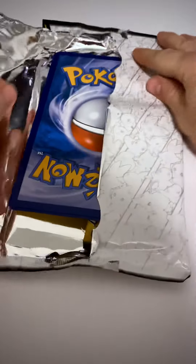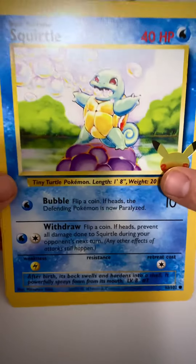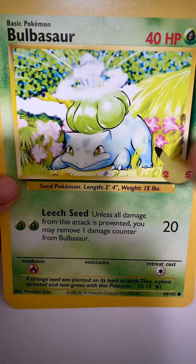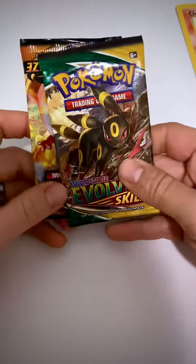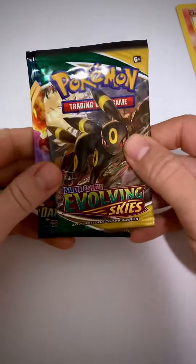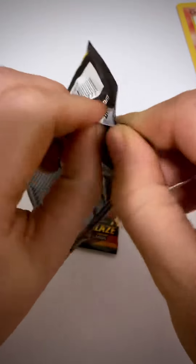Here we have the beautiful Squirtle card, the Bulbasaur card, and the Charmander. Let's see what kind of booster packs we have in here — we have a Shining Skies and a Darkness Ablaze. Let's go ahead and get into this.